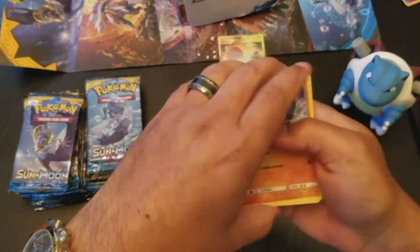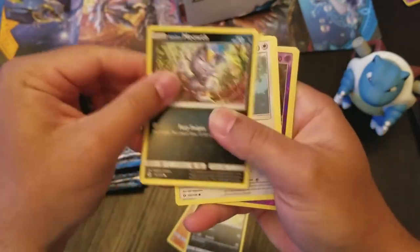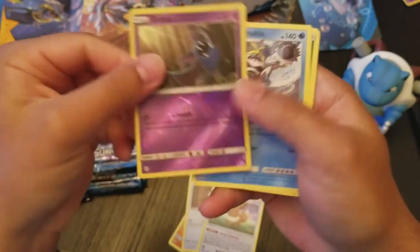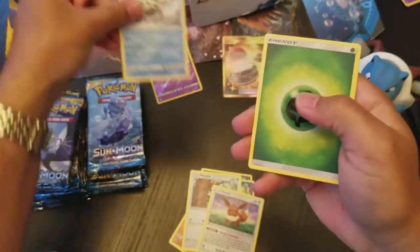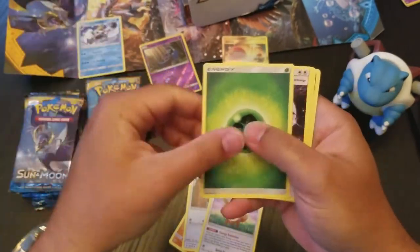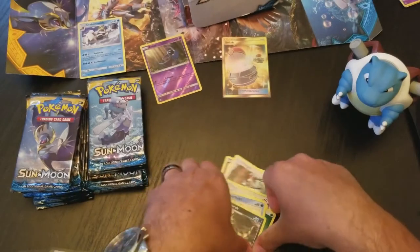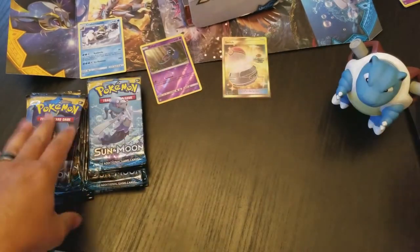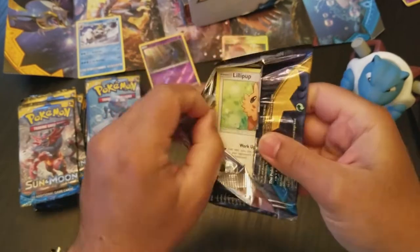We can only hope for something just as good from any of the rest of these packs. Reverse Holo Zubat and a regular rare Crabbominable. Oh, Double Colorless, Pukumuku, and a Krokorok. That's pretty cool.